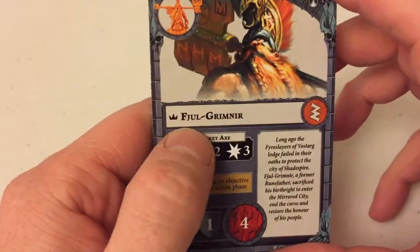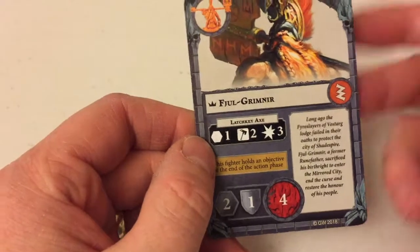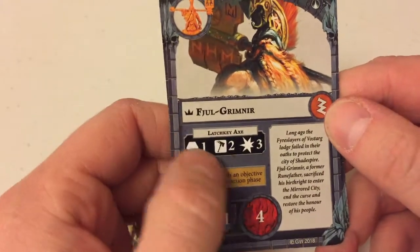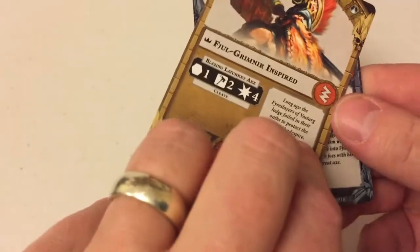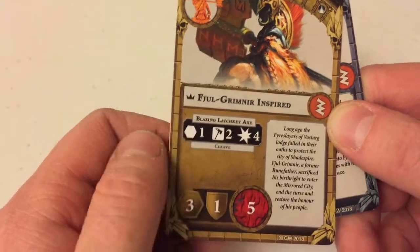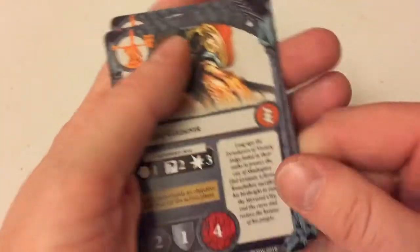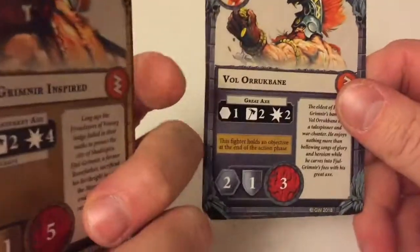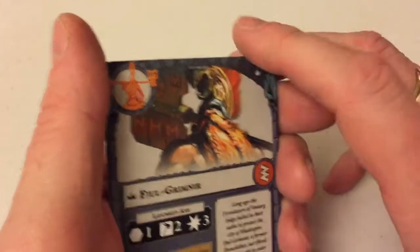And then you've got Fudgy — Fudgy Grimnir. He's the leader; you can tell because he's got the crown thing going on. He has that massive lachki axe, which is big damage output to start with. When he becomes inspired, it gets even bigger — that's four damage. His wounds go up, his speed goes up. That two movement is going to be a killer — they're not going to be nipping all around the board. You want to get them inspired as soon as possible just to get that basic movement up to three, which becomes a reasonable speed.